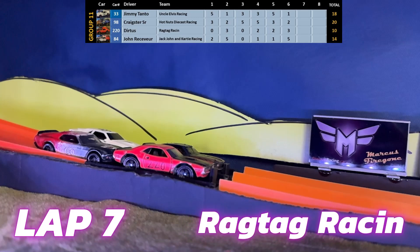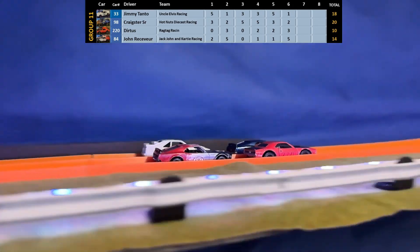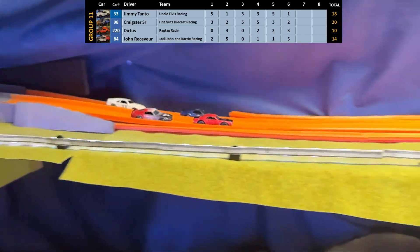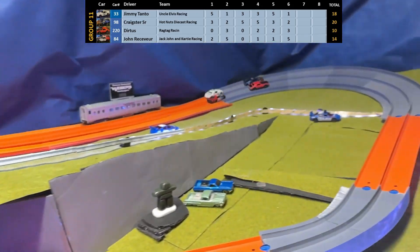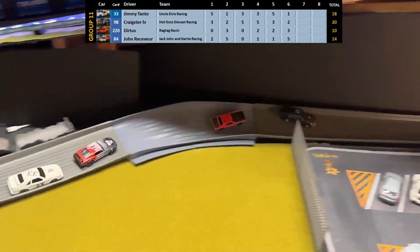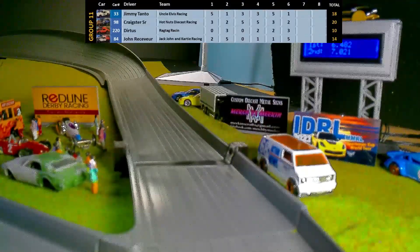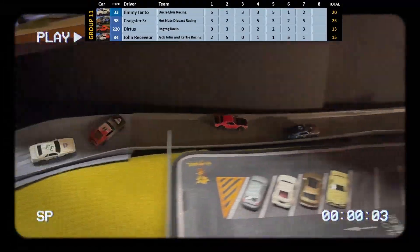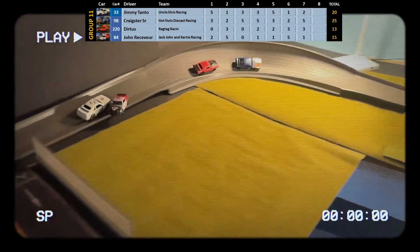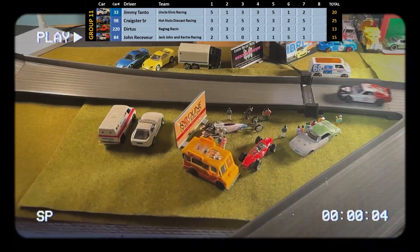Lap 7 and it's Dirtus of Ragtag Racing — Dirtus needs this win. Only two laps to go and he's got ten points. Craig Sturt Sr. is alongside, pulls ahead, and Craig Sr. is in the lead. It's Craig Sr., Dirtus, Jimmy Tonto, and John Receiver going across. John Receiver loses control from third and Jimmy Tonto almost pushes him right off the track.